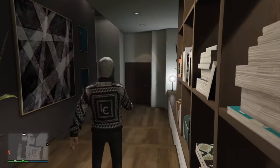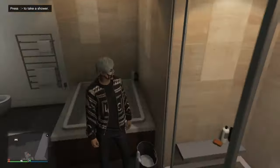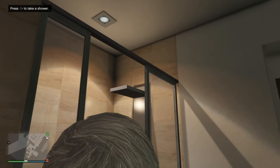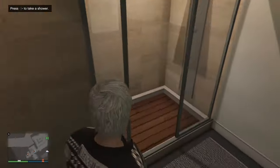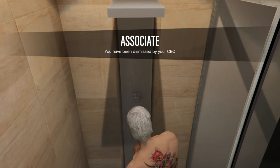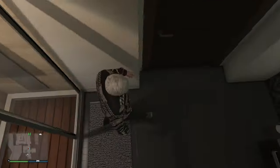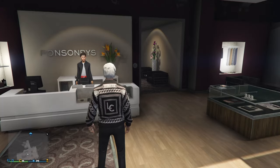Now we're going to head over to the restroom or bathroom area in our apartment. We're going to hop into the showers right here, but before we do that make sure your friend or alt account is hovering over the Dismiss button on the CEO interaction menu. As soon as we hop in and see the showerhead, that's when we should be kicked out of the CEO. This might take a couple tries. I got dismissed — getting out of the shower. And yep, it worked first try, so now we just go save this outfit.